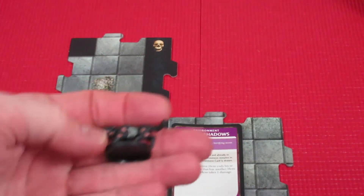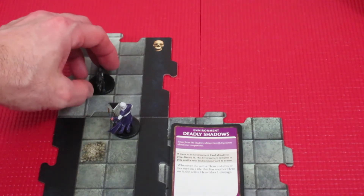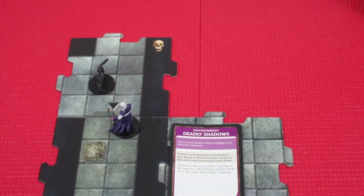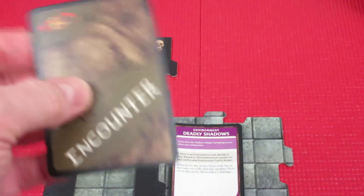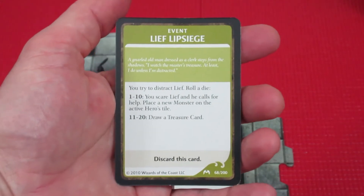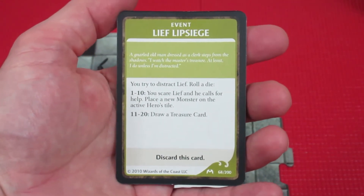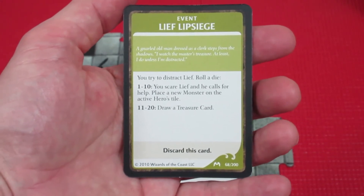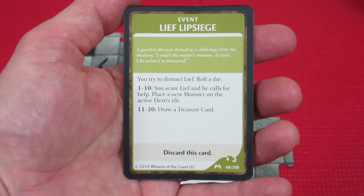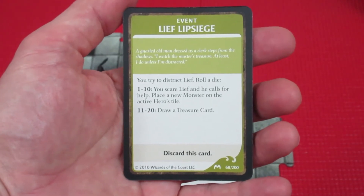The Grave Hound shows up in the bone pile. Now we're into the villain phase. Because we placed a tile with a black triangle, we draw an encounter card — this is the third encounter card in three turns! It's 'Leaf Leap Siege': roll a die, 1–10 you scare Leaf and place a new monster on the active hero's tile; 11–20 draw a treasure card.